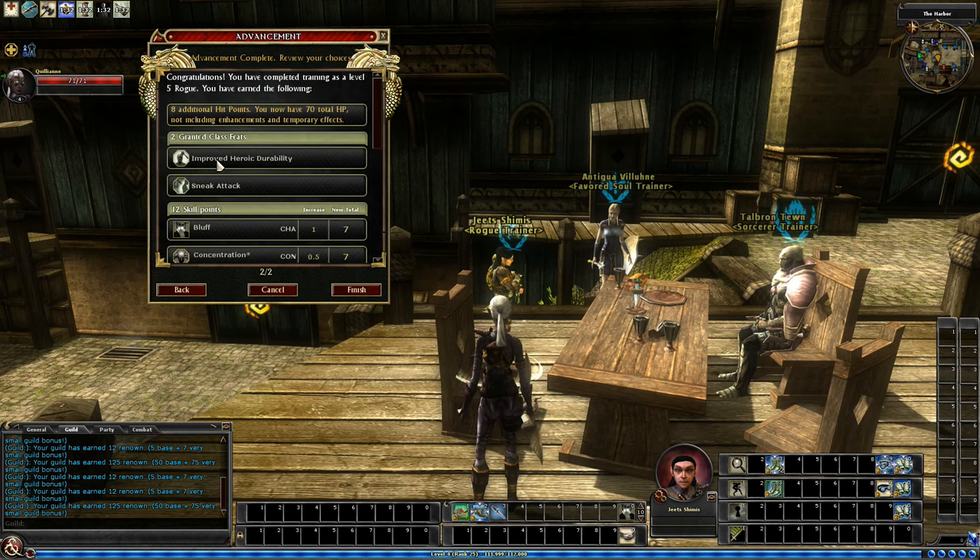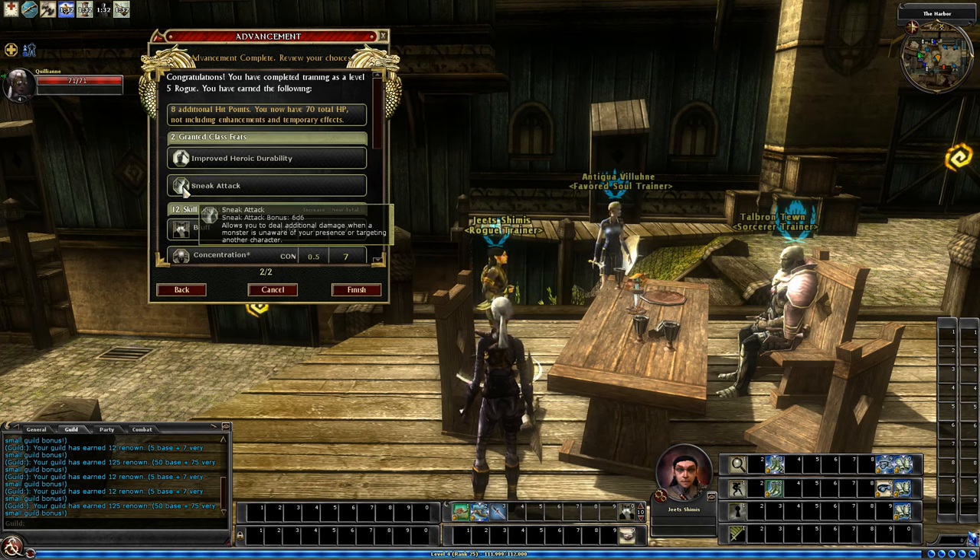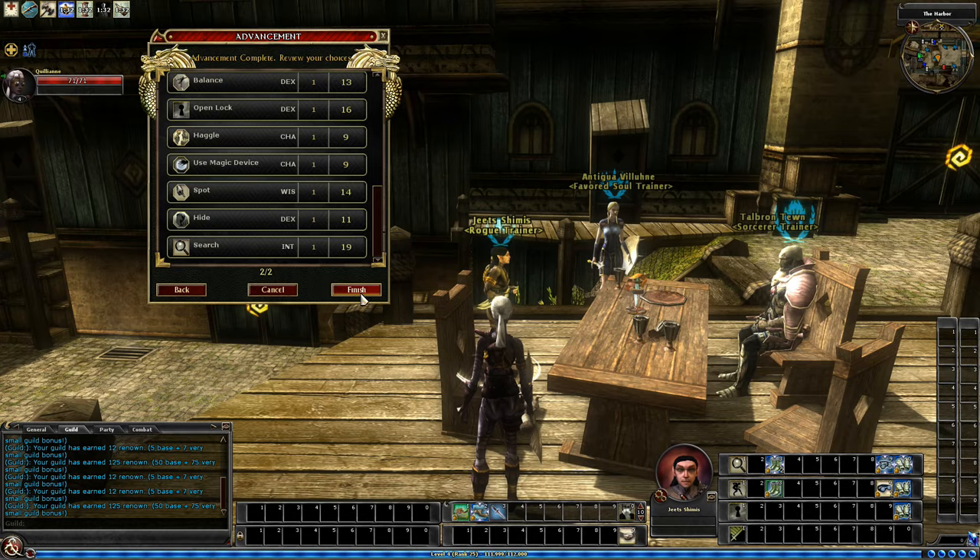What do we get? We get eight hit points. Improved Heroic Durability, which gives us some hit points — plus five maximum hit points. Sneak Attack die — 6d6, that's huge. All the skills we took, and we finish.